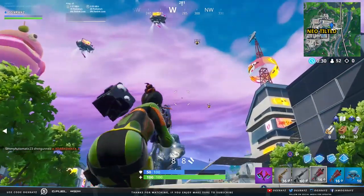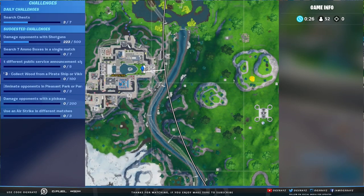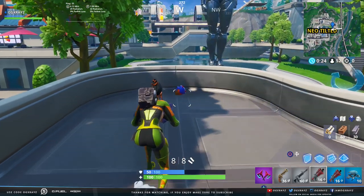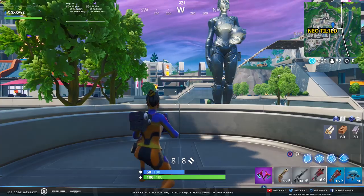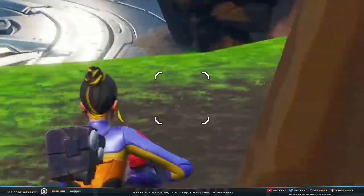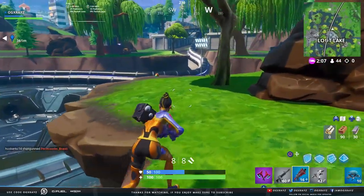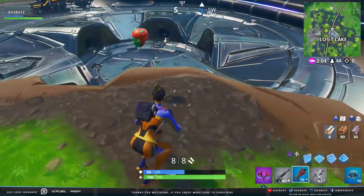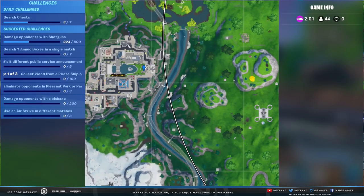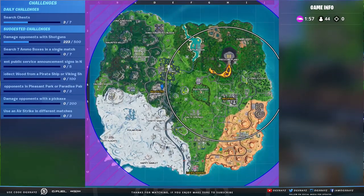You want to start off over by the Polar Peak area, down by the lake. Then the other ones are going to be the one near Salty Springs, the one in Neo Tilted, the one in Loot Lake, and then the one in Pressure Plate. So it should be super easy. The one I'm going to be collecting is going to be over here near Polar Peak.